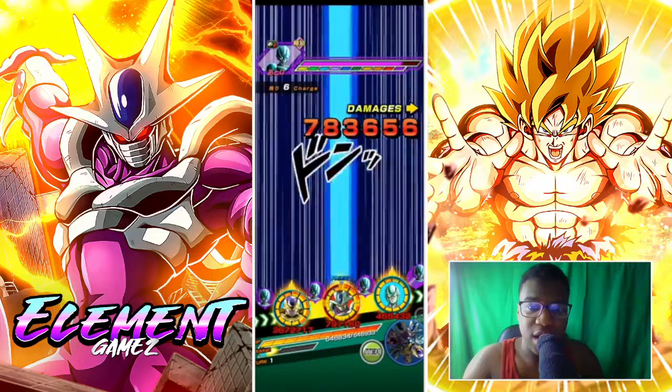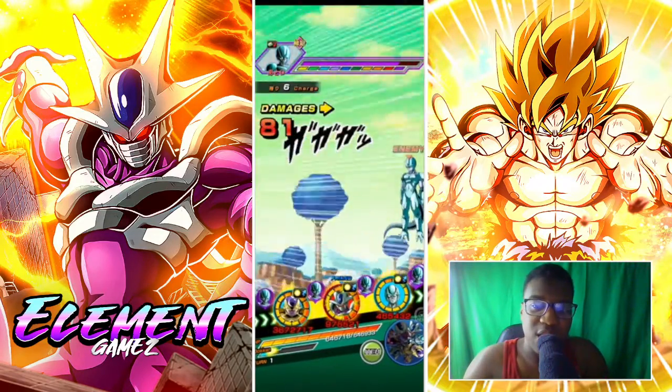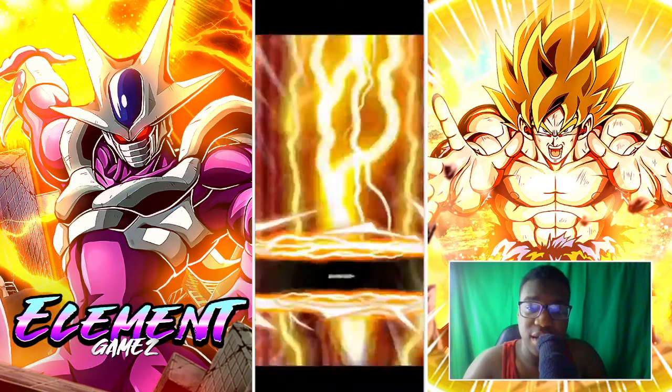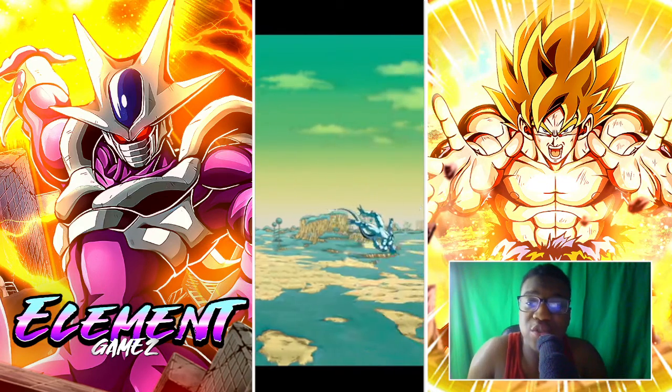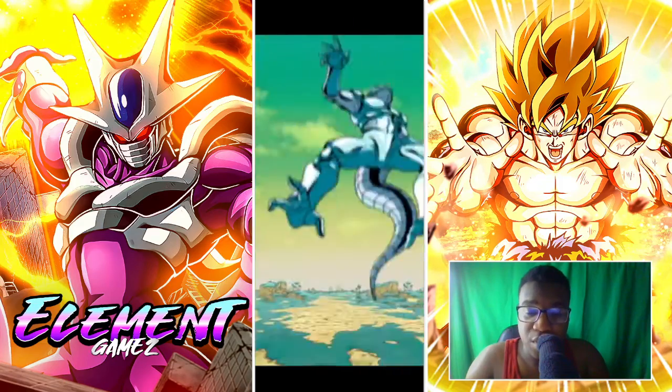So, options on the team itself: LR Golden Freeza, one of the best units in the game. His damage reduction definitely comes in clutch a lot. He's definitely one of the better units in the game for sure. I enjoy using him a lot — made sure to get him leveled up very fast, which is really good.